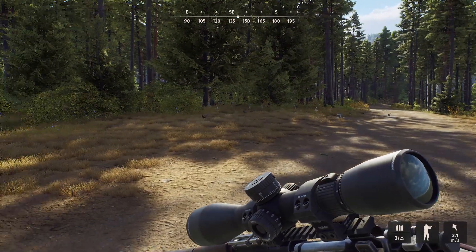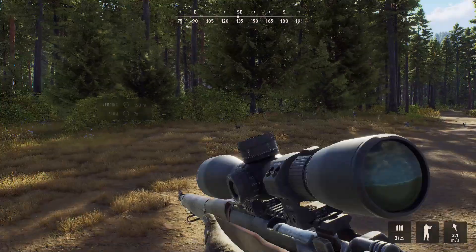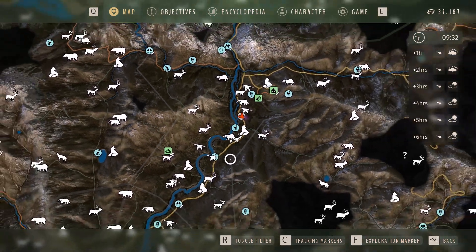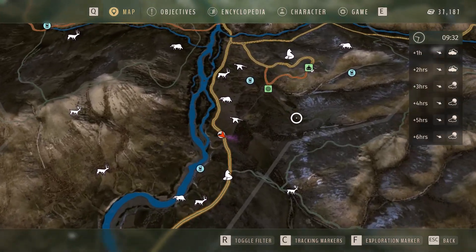Did I say cotton field? I meant Cottonwood. Right there — little pheasant. Let's go to the map here. Here is Cottonwood right here, everybody knows it, and your lodge is up here.